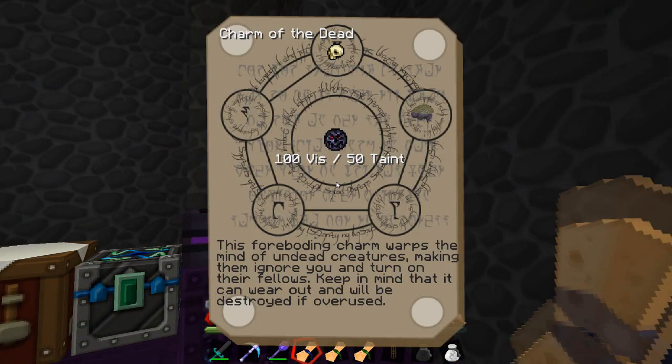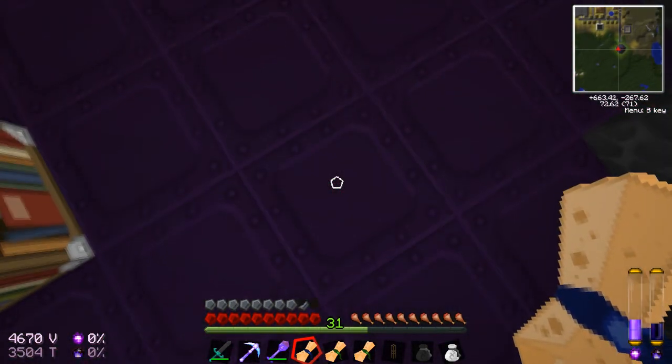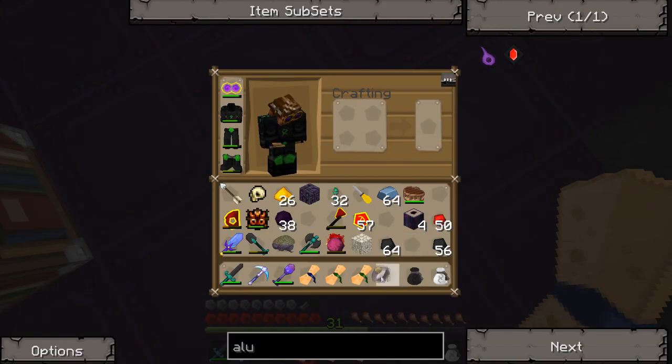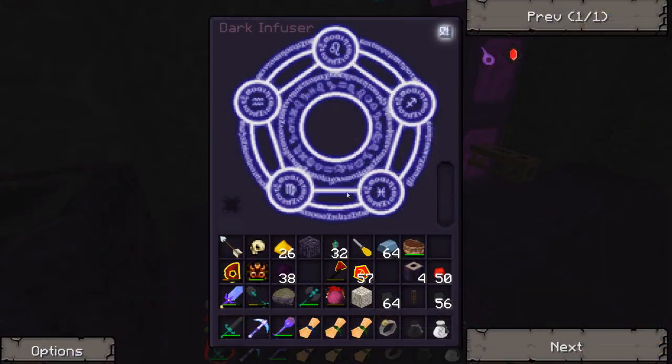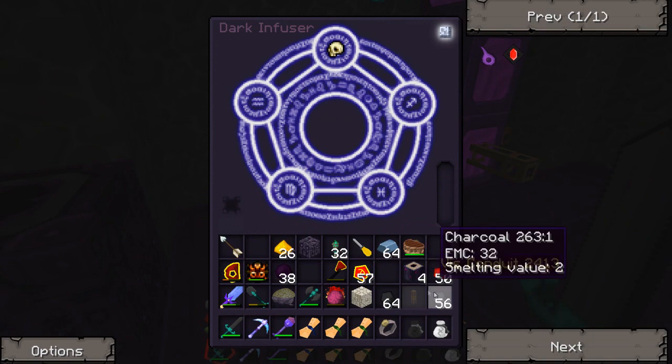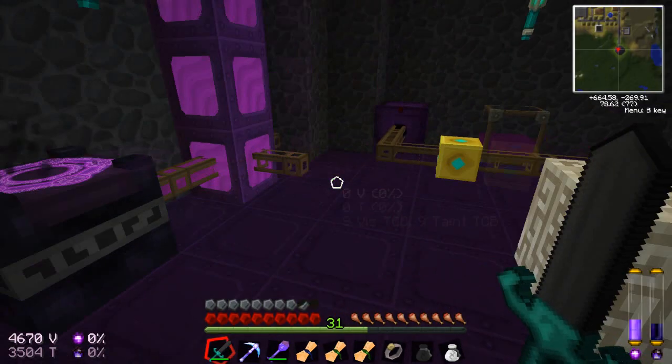So what do I need for that? 100 beasts and 50 taint. I don't quite have my ring on. Whoopsie daisy. So we need to put it in this guy. Let's just go ahead and put that guy in there, put that guy in there. And this will make up real quick.